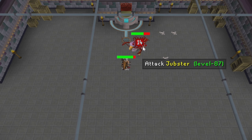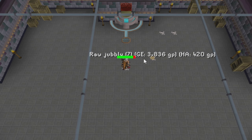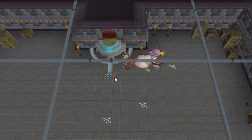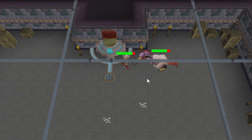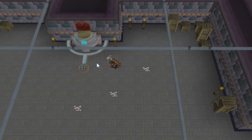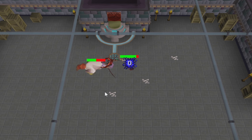At the southwest altar, a Sword Chick can be spawned using a raw swordfish and a raw chicken — this creature is level 46. The jubster is created on the altar on the east side of the basement using a raw jubbly and a raw lobster. The final creature is a Frog Eel, made by adding a raw cave eel and giant frog legs to the altar on the west side of the basement.